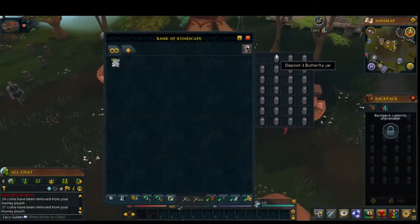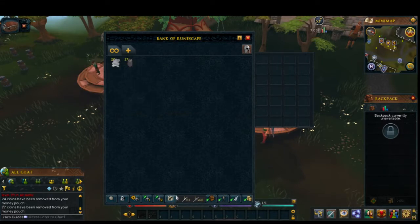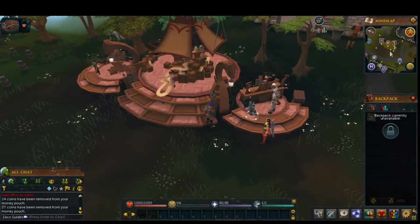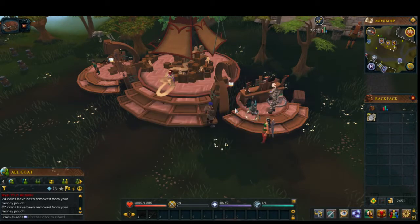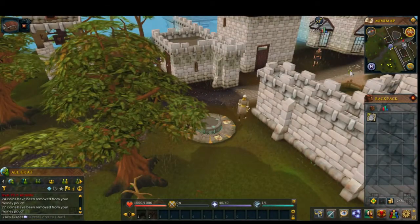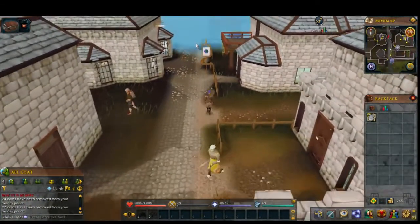I want to get to Swamp Lizards because those are decent experience and pretty good money. Another useful thing if you guys don't know it exists - if you click this sword icon, it shows a note. It'll say 'switch to note withdrawal mode.' You click that and if you take all these out now, they'll all be stacked in one clean stack rather than 27 things in the inventory. Those are on the opposite side of the map, so we'll unlock some lodestones on our way over there.